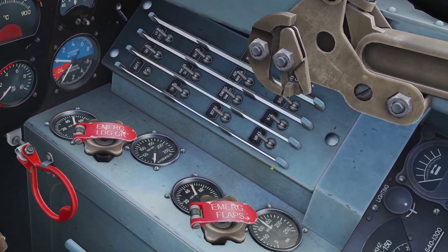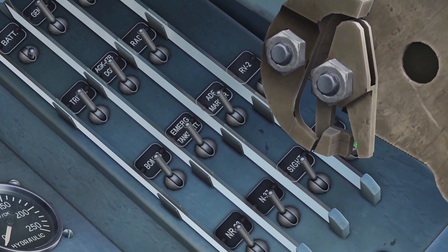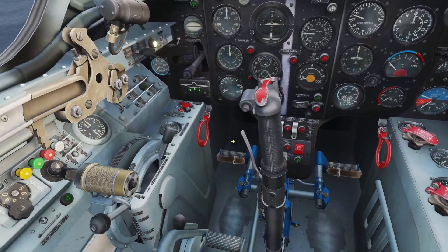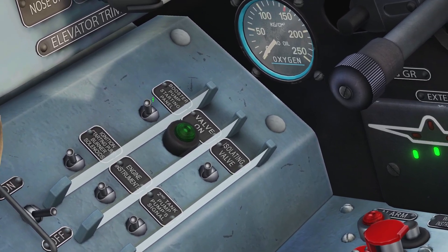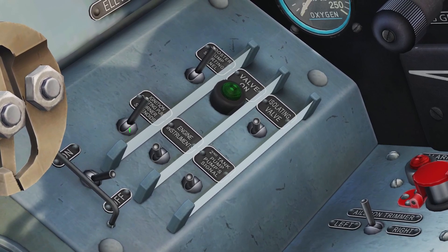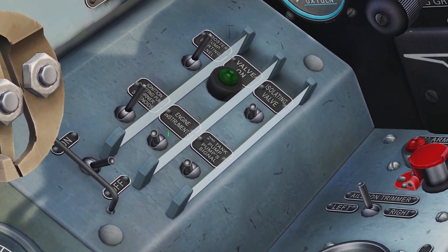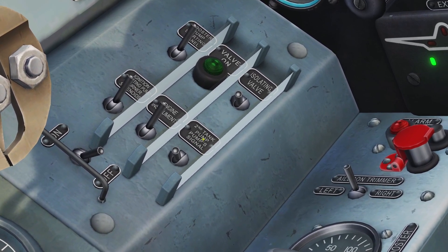There's two switches here that are kind of hard to see because this thing's covering it, but you can still click them. Now go to the left side and there's some more switches. You need to turn on the top left one — booster pump — turn on the one right behind it — ignition — then this one here — engine instruments — and then this one — second tank pump.